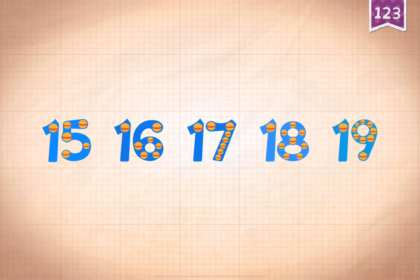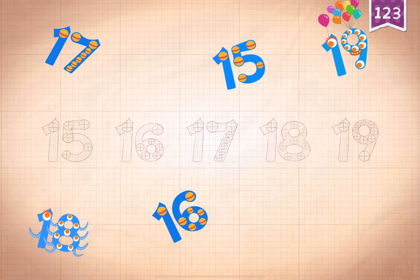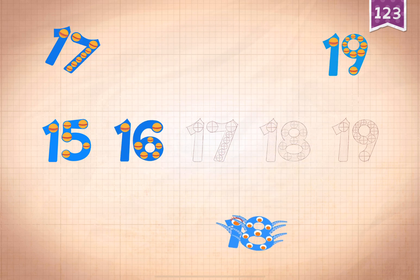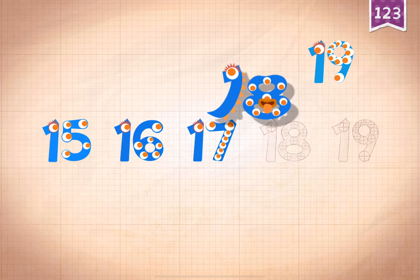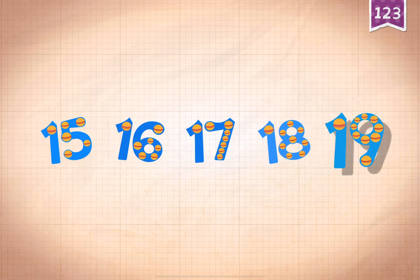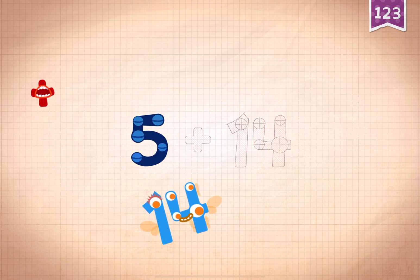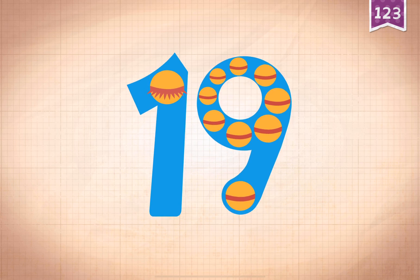Count by ones starting at 15. 15, 16, 17, 18, 19. 5 plus 14 equals 19.